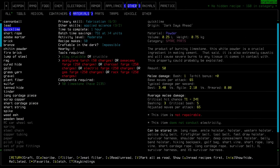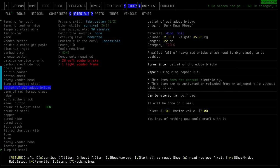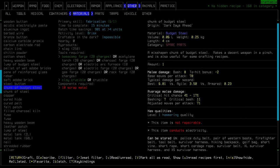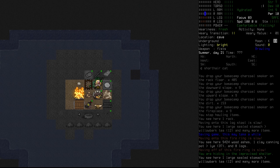It looks like under materials we've got some more options — lump of budget steel. What is budget steel going to be for us? Oh, it's just from scrap metal. And that is all of the new things that we can craft at this stage, thanks to updates in the world.